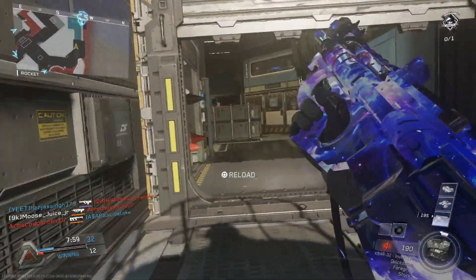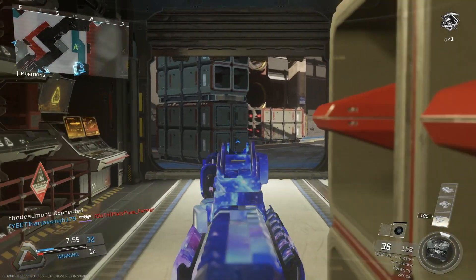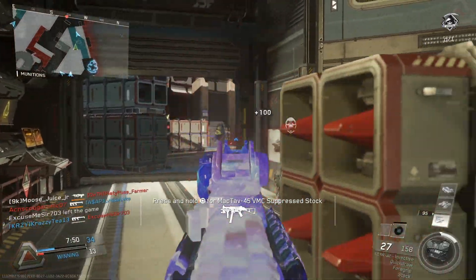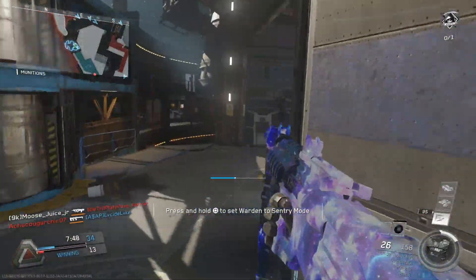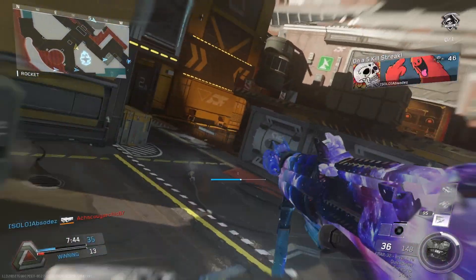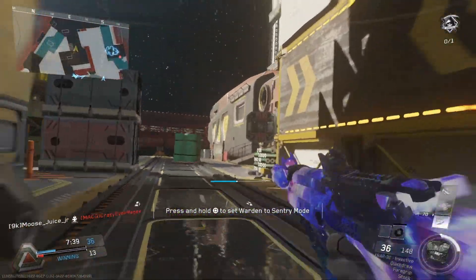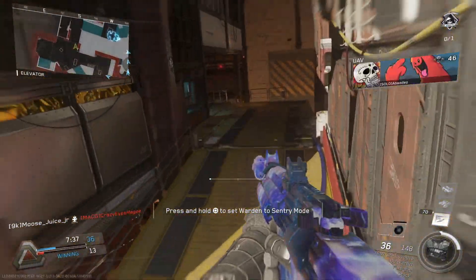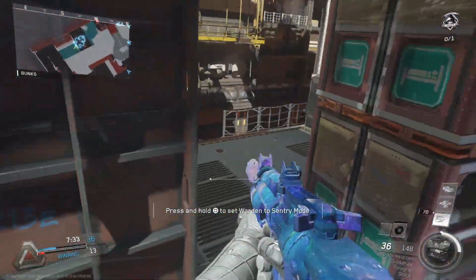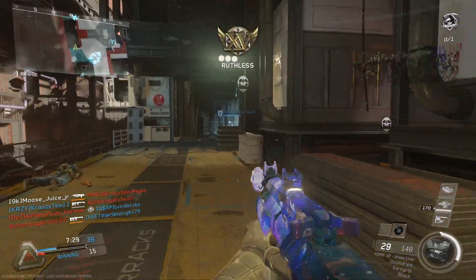People ask why not just use another K-Bar variant and throw on Hollow Point. But I've honestly never really committed to using Hollow Point on any gun. Most of the time on an assault rifle I run a stock, grip or silencer, long barrel, and quick draw. Having Hollow Point built into the gun is really nice because it's something I don't normally equip. It also saves attachment points — throwing on Hollow Point costs two points, so having it built in is a real benefit.